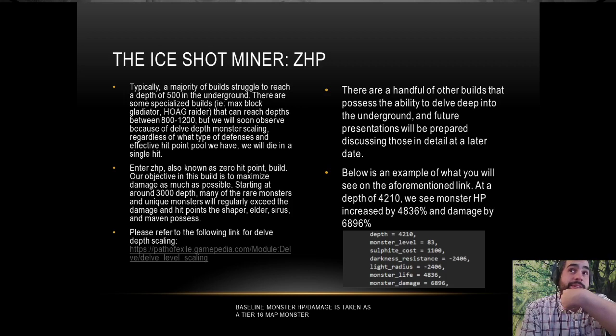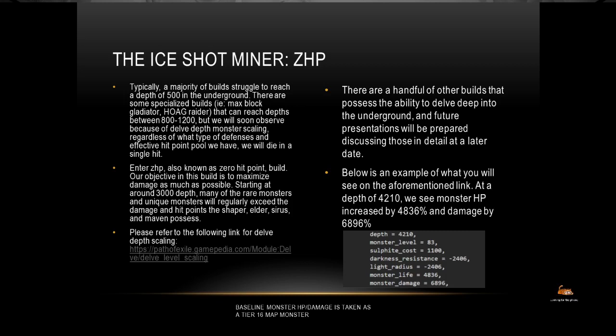When I switched, I did so at about 900 depth from a max block Cyclone Gladiator. I probably wasted 400 to 500 thousand sulfite just getting familiar and learning how to play the build. So it's not something you just pick up and go — it takes practice and time. Don't get discouraged because you're going to die. Your build is only running around with anywhere from 50 to 200 energy shield, so if a strong hit goes in your direction, odds are you're going to die.